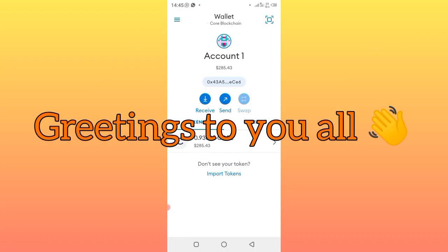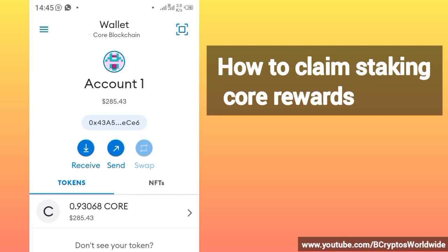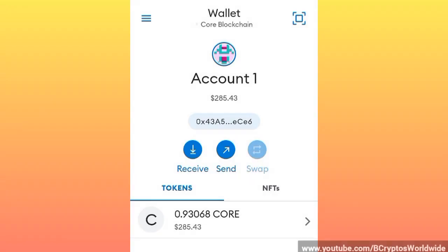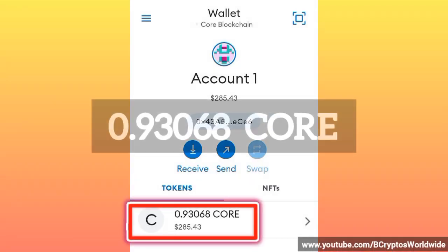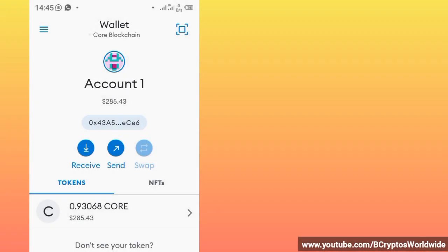Hello everybody, good morning, good afternoon, and good evening wherever you are around the world. This is how you claim your delegation rewards to come and accumulate to your account. Before I claim, I want you to observe this account balance — it is 0.93.